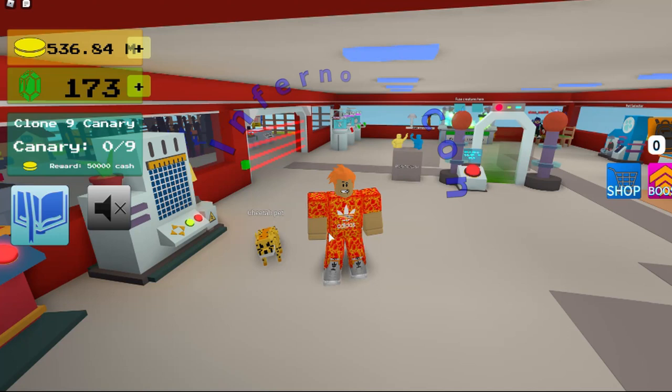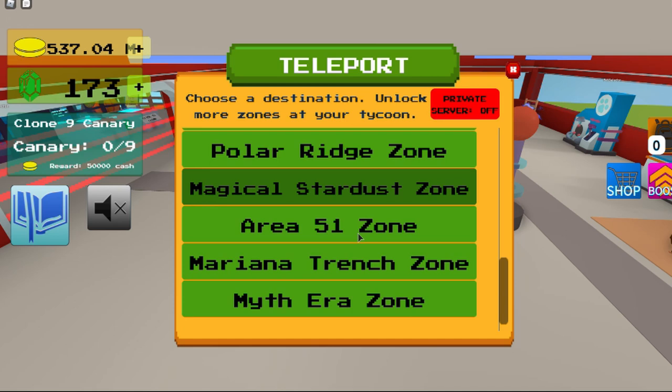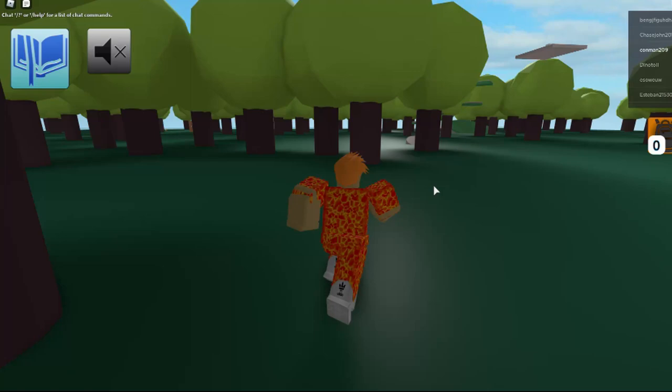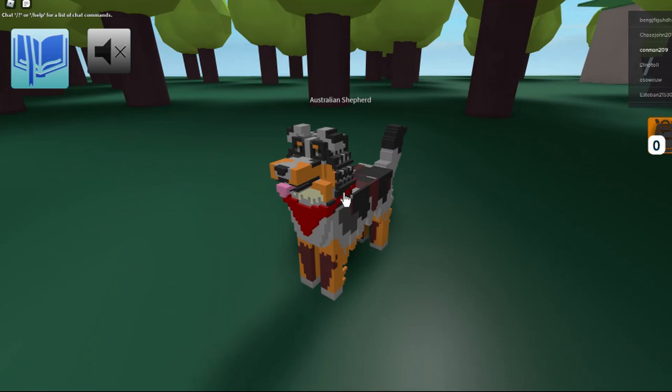Hey guys, I'm going to show you how to get the Australian Shepherd and the Sharpei. To get the Australian Shepherd, you go over to the puzzle forest stone and it should be right around here — it's right there.